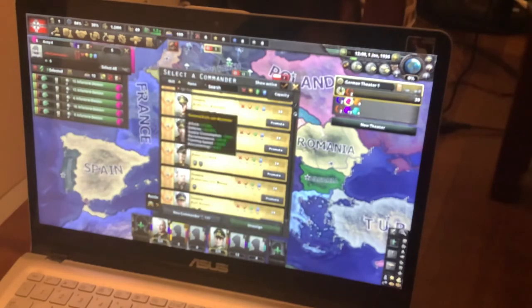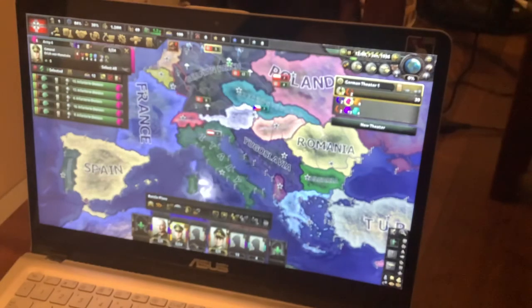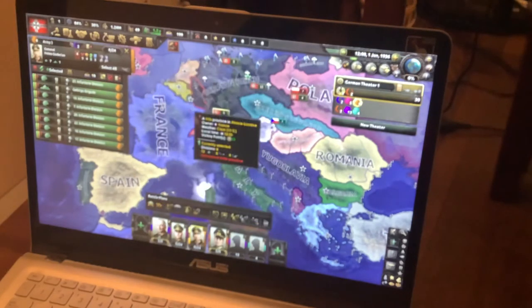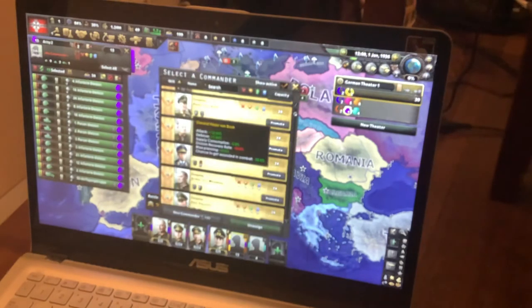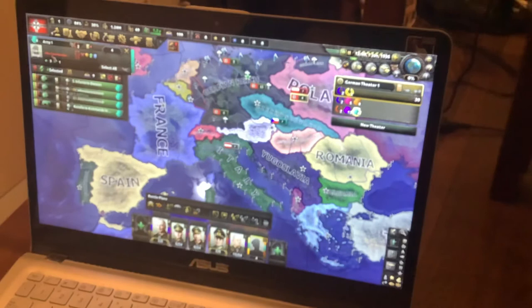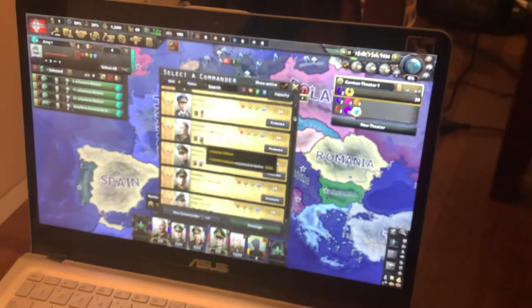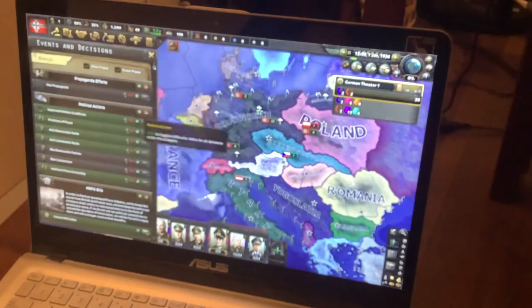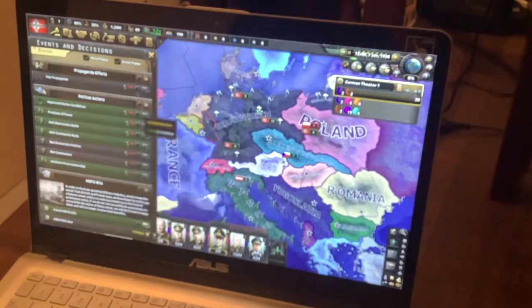Then we're going to go for another new guy. Heinz Guderian is good because he gets some good buffs. I don't really like this minus recovery rate, so we're going to get probably Maximilian. And then maybe Kurt Student — he seems like he might have some good buffs. Then I'm just going to de-prioritize these so you don't get bugged by the pop-ups, because we're not really going to be doing any of these yet.